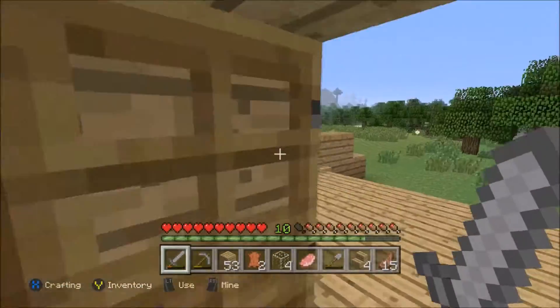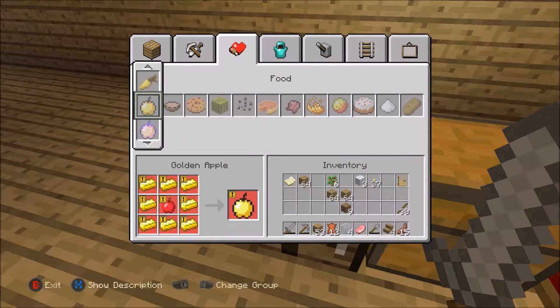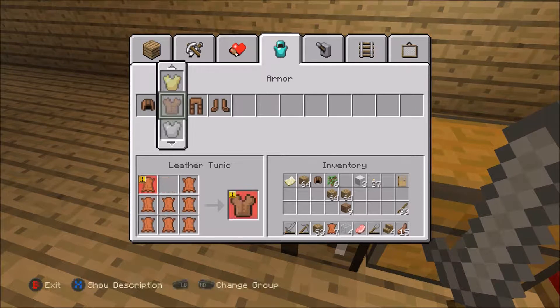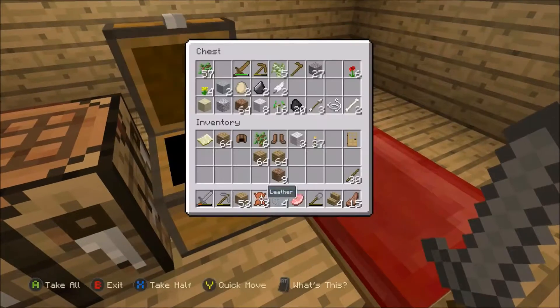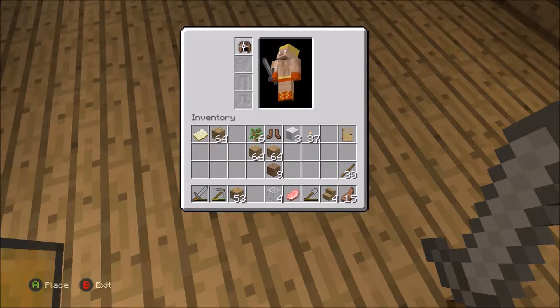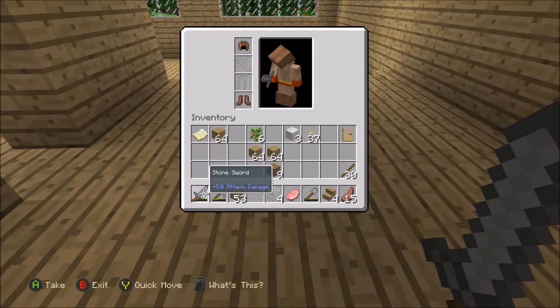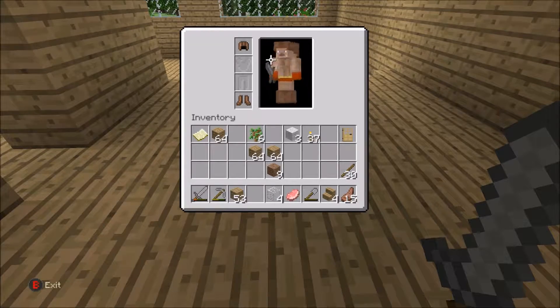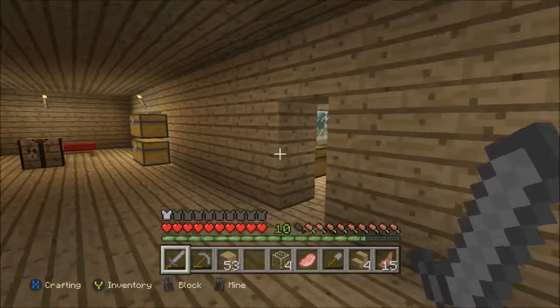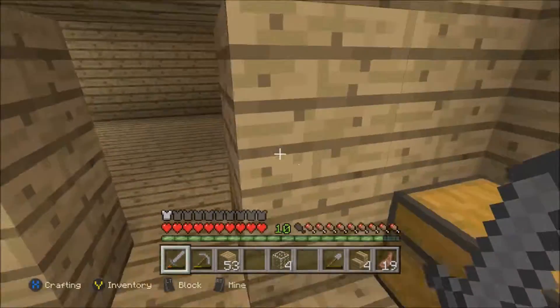Alright so we killed him. Do we have any more food? No, but we have hide. Let's see what kind of armor we can make - I don't think we can make too much armor out of it. We can make that and that - that's all we can make. Okay, that's unfortunate. Anyway, let's just throw some armor on just so we look completely awkward.